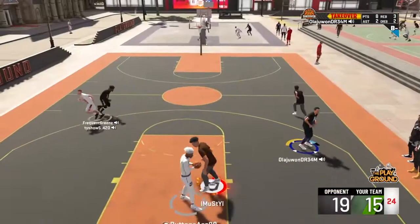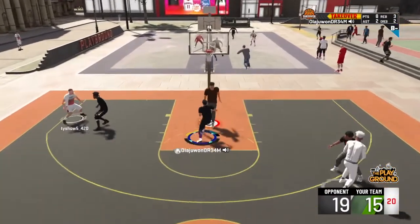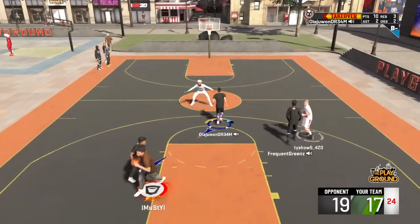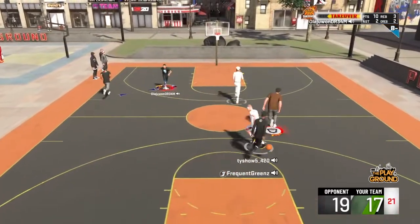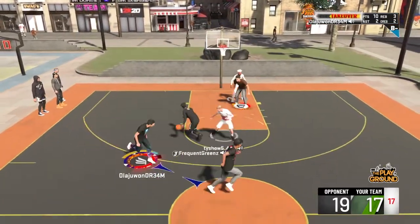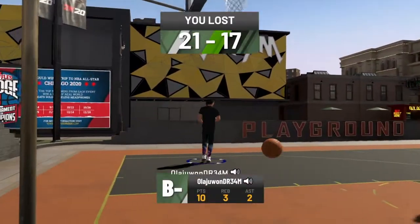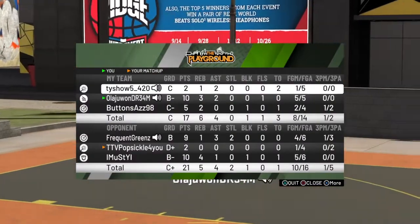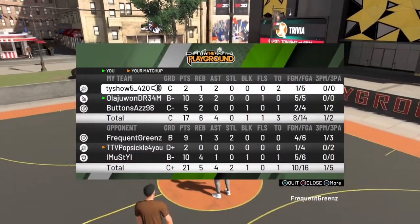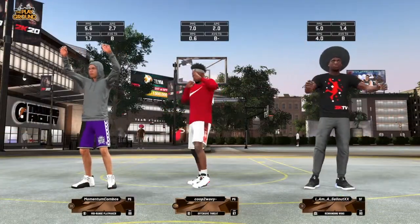It's a really interesting badge and I'm glad it's in this year. I don't think I'm going to put on Slithery Finisher. Right there — first park game, first contact dunk of the year, and that dude even had his rim takeover on. I couldn't believe I dunked on a guy with a rim takeover active. Unfortunately my first park game of the year was a loss, but I did have a pretty good game.